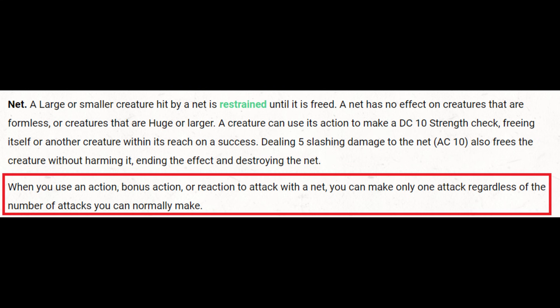So DC 10 is an easy check, five damage is easy to do, and armor class of 10 is a terrible armor class — so all the little mechanics here suggest it's pretty easy to get out of a net. Then we have the kicker: when you use an action, bonus action, or reaction to attack with the net, you can only make one attack. What it means is that if you can normally make more than one attack by any of these individual actions, you can only make the net attack.